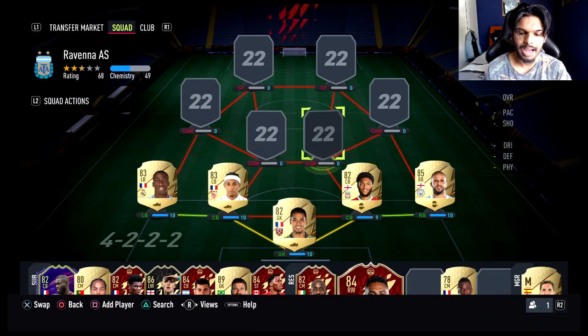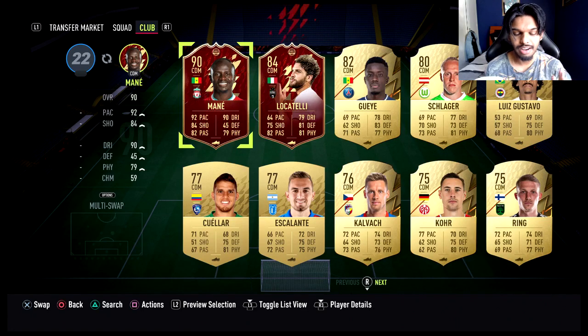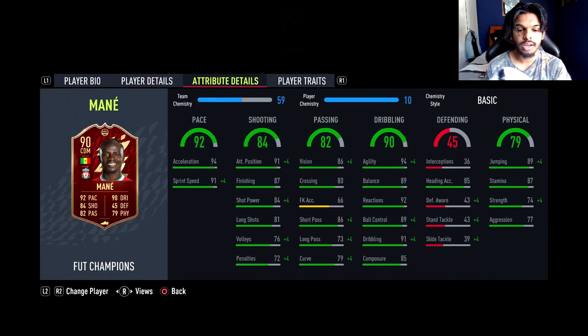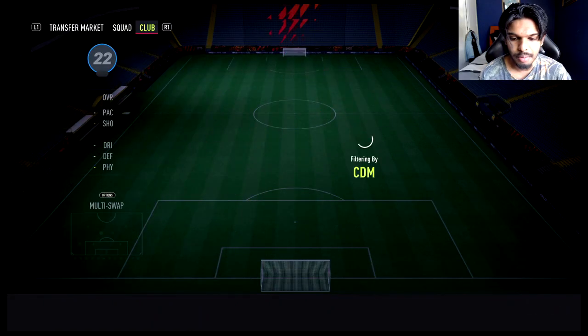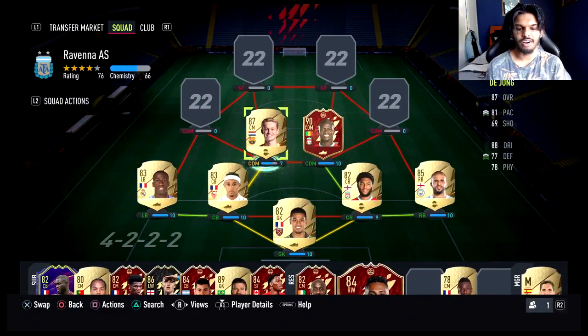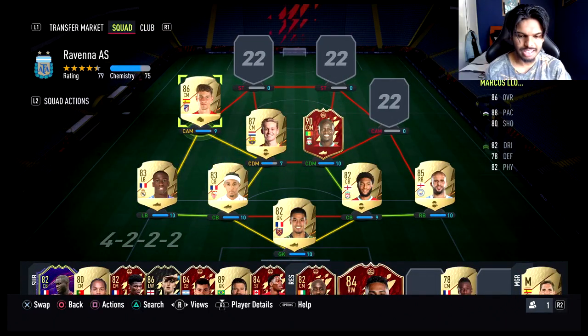Our two CDMs aren't actually going to be CDMs. We're going to start off with the main man Sadio Mane, who we got as a red player pick on our very last red player pick in our rank-one weekend league rewards. I'm very excited to try this card out — I haven't used him at all, and he's untradeable. Partnering Mane in midfield, he is actually a centre mid — a top four or five centre mid in the game — it is going to be Frankie de Jong. He's just so good to not have in the team. Then at CAM, he's not actually a CAM, he is a centre mid, and it is going to be Marcos Llorente — the best goal-scoring centre mid in the game. Had to get him in the team.